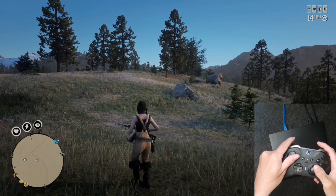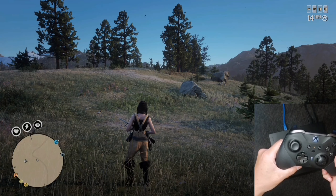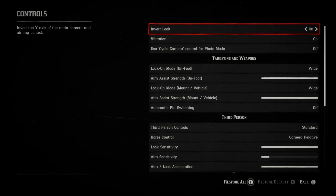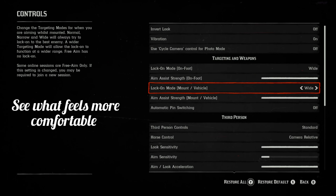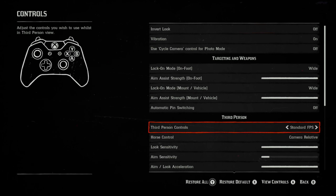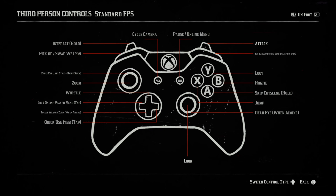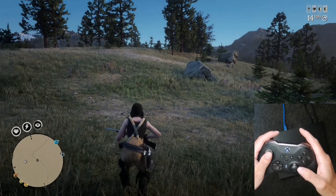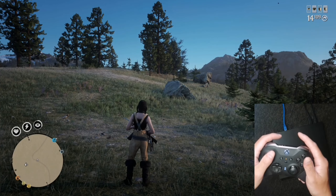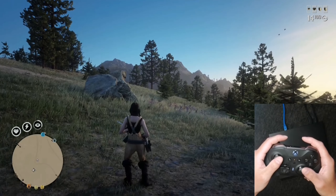Remember, practice makes perfect and you're only going to become more confident using these moves. For those of you not using standard FPS, go into your settings and change it over. You'll notice some significant changes — for example, the A button is now responsible for crouching up and down, and to run you press the L3 button. In terms of overall movement it doesn't make a great deal of difference; it all comes down to what you're most comfortable using. I only keep mine on standard because that's what works best for me.